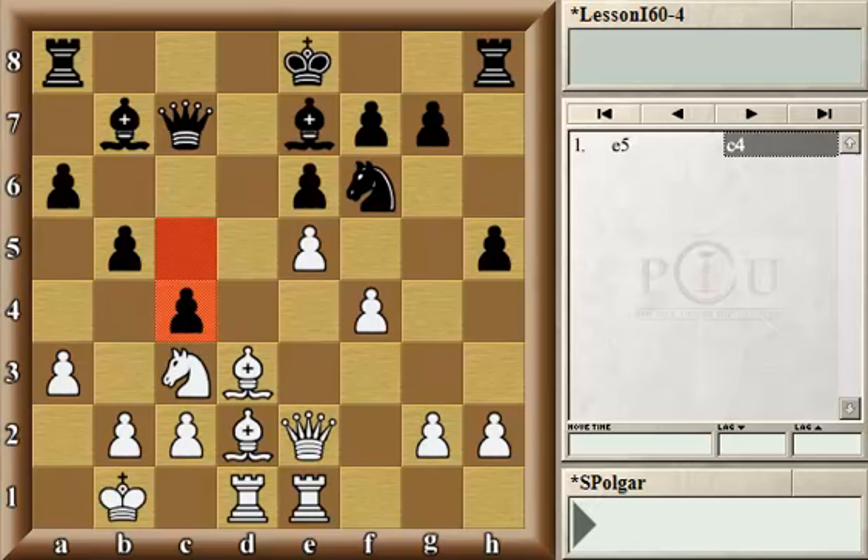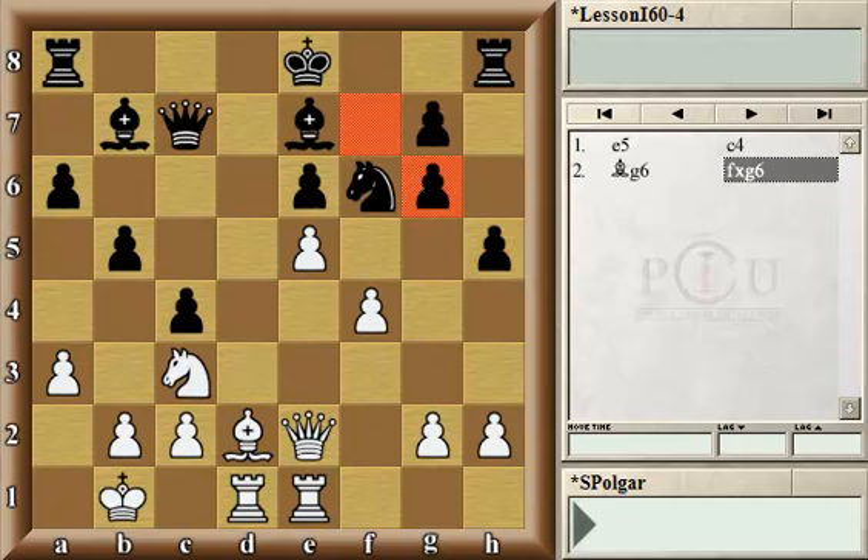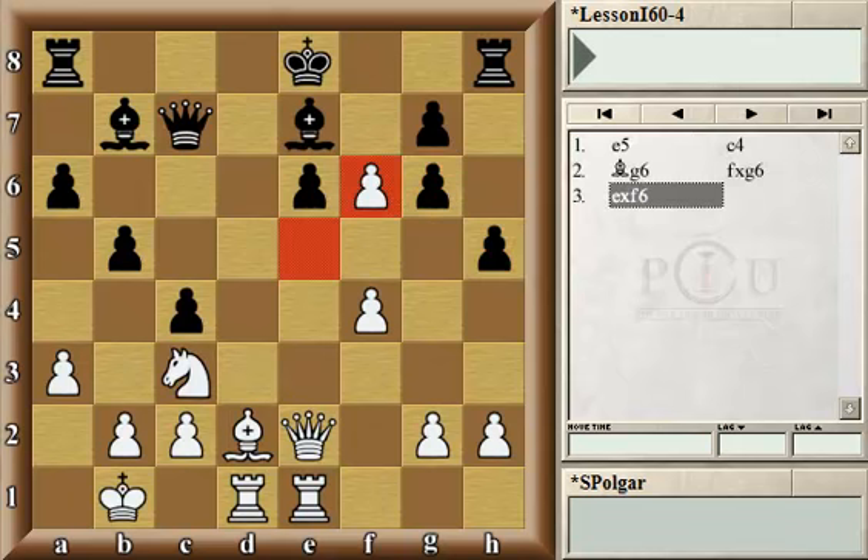And here, to avoid that, Black was planning on playing c4, counter-attacking. And here comes the elegant intermediate move that White has prepared: bishop g6. A very nice move. Now, if the Black knight moves to d7, for example, then the pawn on h5 is hanging. If pawn captures bishop, just pawn captures knight, followed by queen e6 with a tremendous position for White.